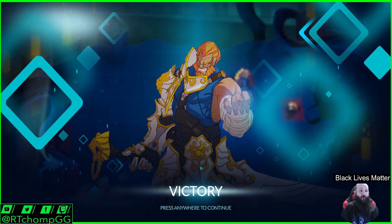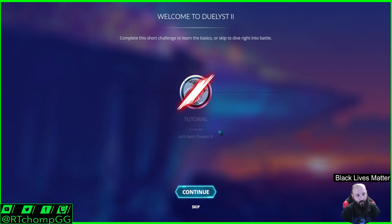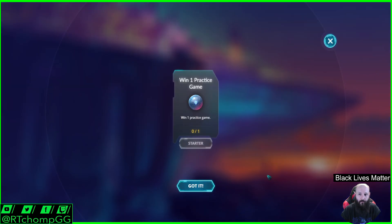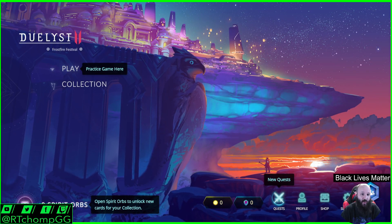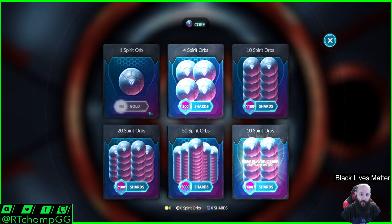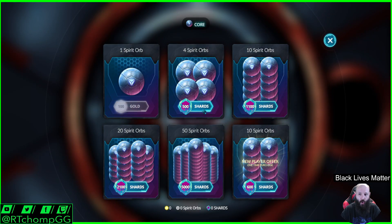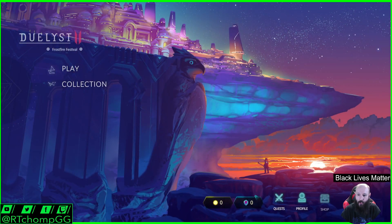Everything moves too. Similar to Phobies, everything has two actions essentially — you have a move action and an attack action. Spirit orbs are their version of packs. There's gold and there's shards. We'll take a look at the store real quick.